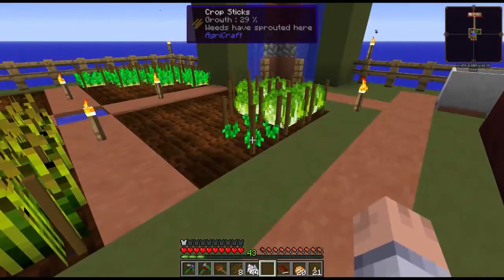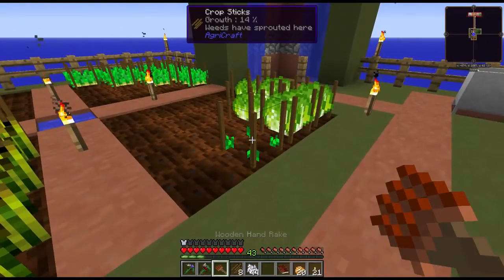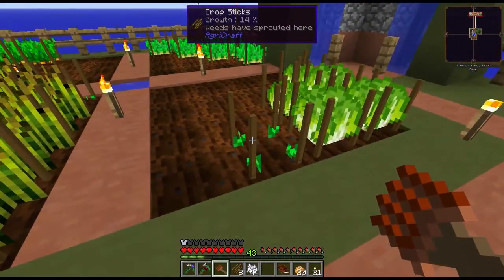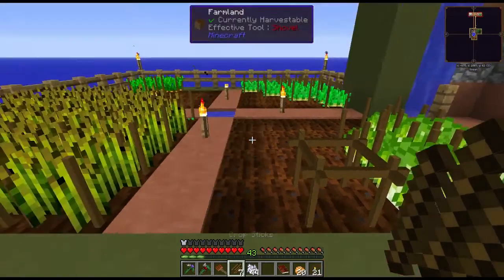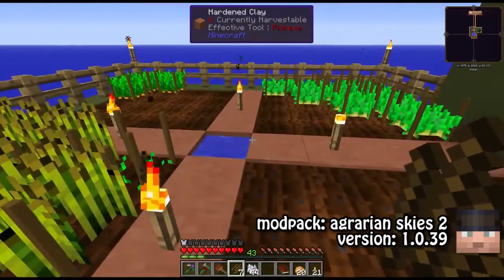I see a weed here — rake and right-click to get rid of the weed. Wow, and instantly a new one spread. You can just replace it again. You always lose that one crop stick, but that is fine.